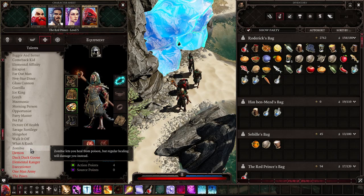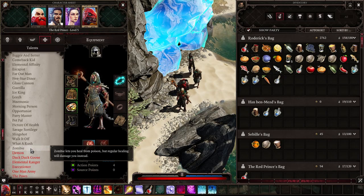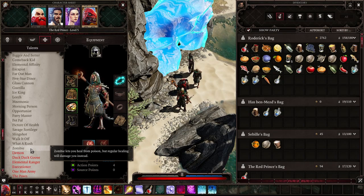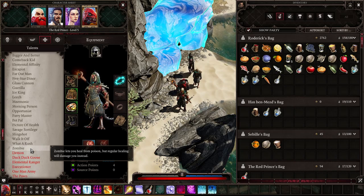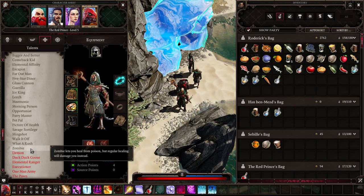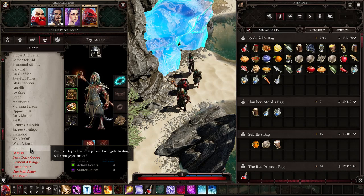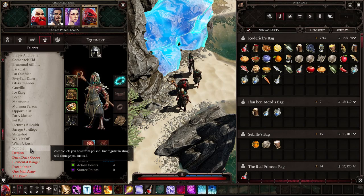Zombie lets you heal from poison, but regular healing will damage you instead. I think the new Undead class they're adding in the full release will have Zombie as a must-have, so healing with poison will represent a lot of interesting mechanics for that build.